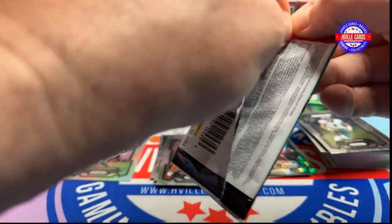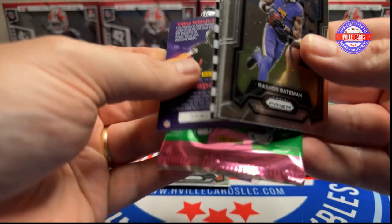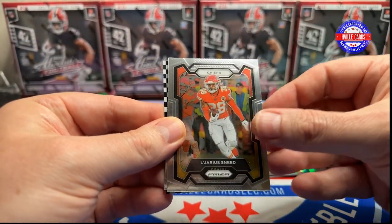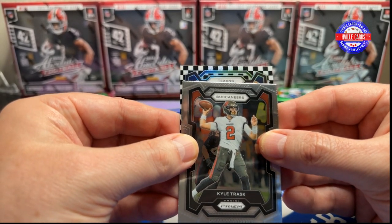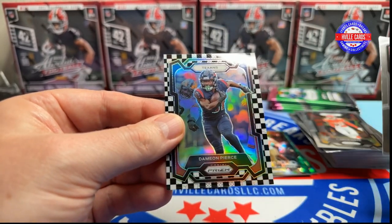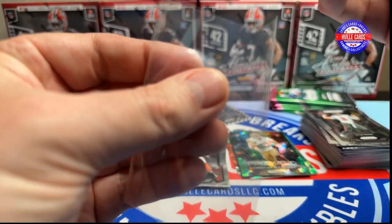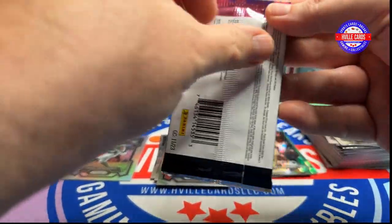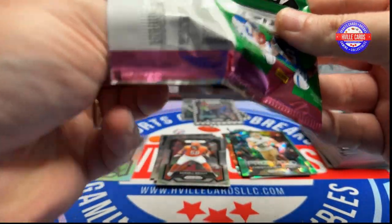But there's at least two more. There's another one. Rashad Bateman, Legereus Sneed, Kyle Trask. Texans — uh oh, Texans — no rookie shield. Damian Pierce. Now we've hit half of them. There's at least one more, so that's good.